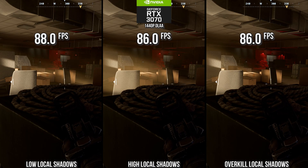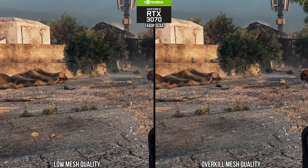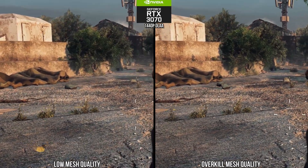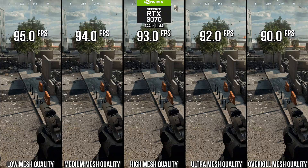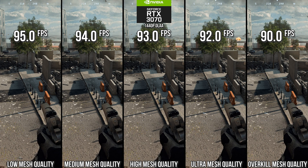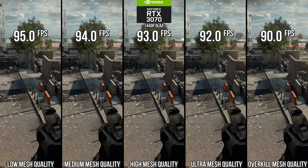The last most significant GPU setting is mesh quality. This changes the quality of meshes at a distance, leading to more obvious pop-in as you move through the world. This does have a GPU-limited performance difference, which means you'll want to move this down to high for high end optimized settings. For lower end GPUs, I recommend the low setting.